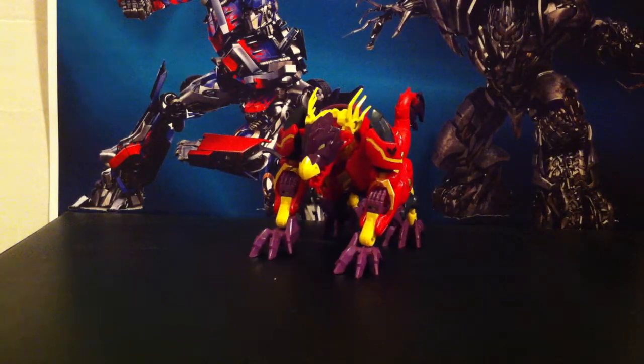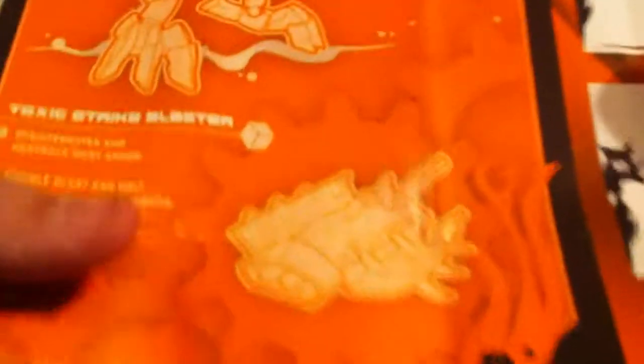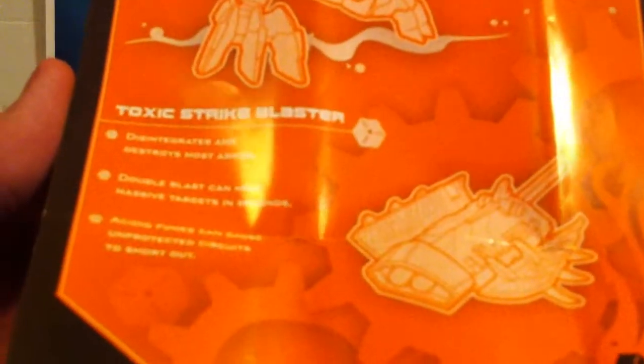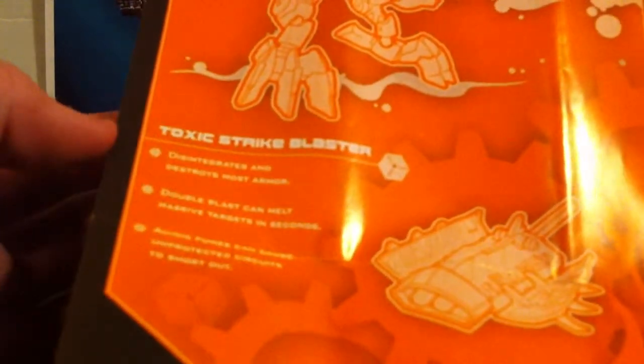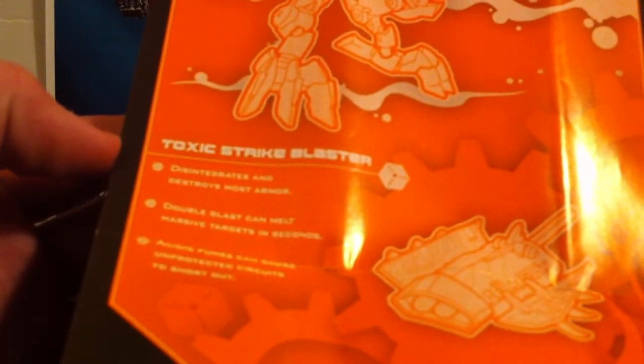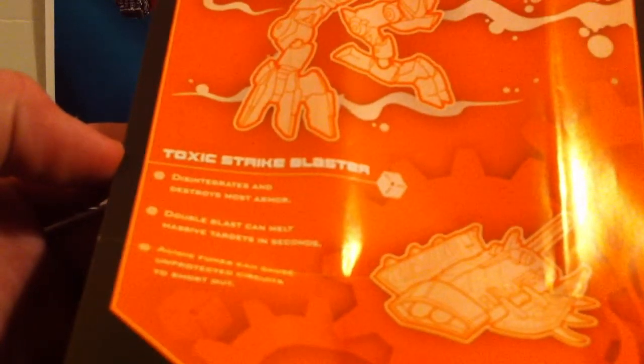First, let's take a quick look at the instructions for the Tales of the Beast Hunters. Right off the bat, there's a cool picture of Laserback up there. His weapon is the Toxic Strike Blasters — it disintegrates and destroys most armor, double blasts can melt massive targets in seconds, and acid fumes can cause unprotected circuits to short out.